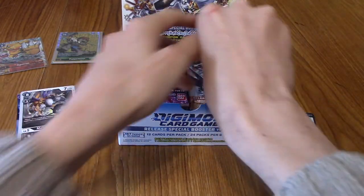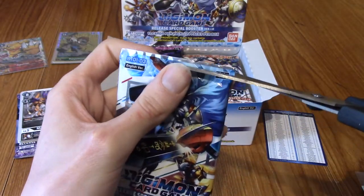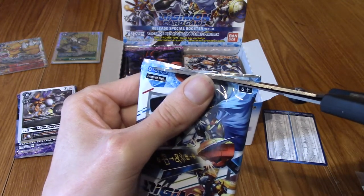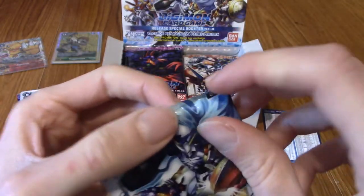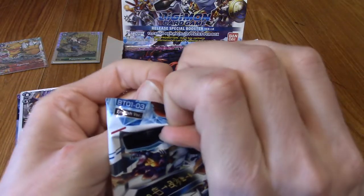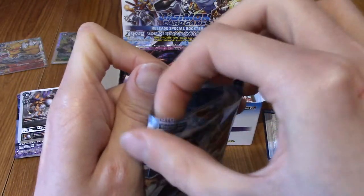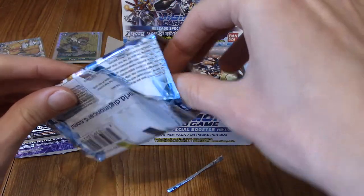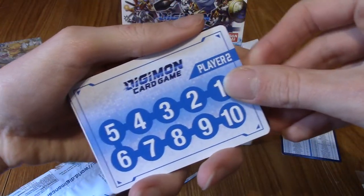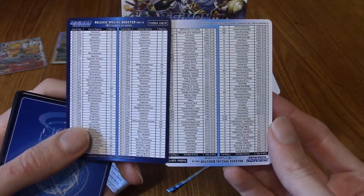Next up we have the Omnimon pack, which I'm going to very, very gently cut the top of because I want to keep this pack. That kind of worked — there we go. Science! We have Player 2 — oh, so this is the rest of the checklist. I was correct, because there's no way all 187 fit on one. So those are the two checklist cards — Player 1 and Player 2. Presumably these can double as damage trackers, like life points. I'm guessing it's kind of like you put a damage counter as you go up, or maybe victory points.